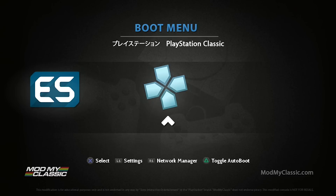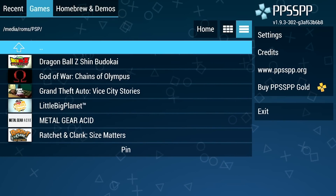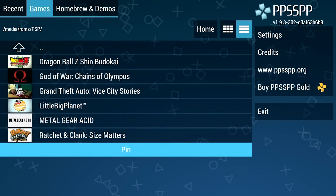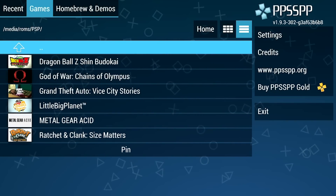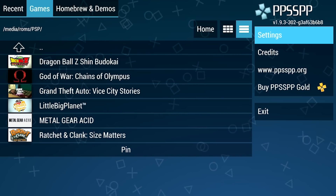If you only want to use your PlayStation Classic for loading up PSP games, you can always set your auto boot on so that it boots directly into PPSSPP. The first thing I'm going to do for both emulators when we get them loaded up is show you a couple of settings you're going to want to change. Let's jump into the PPSSPP emulator. Right away, we'll notice it has automatically found the directory for the games and loaded up any games we put onto our USB drive, which is nice and convenient.